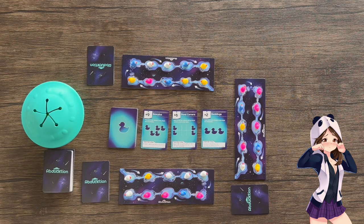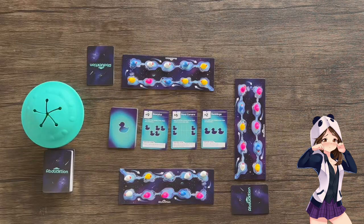During your turn, you'll try and rearrange your ducks to match one of these 3 formation cards. If you manage to do this, you get to collect the card. You begin your turn with 3 action cards, and you can use these action cards to manipulate the positions of the ducks on your board to try and match a formation card.